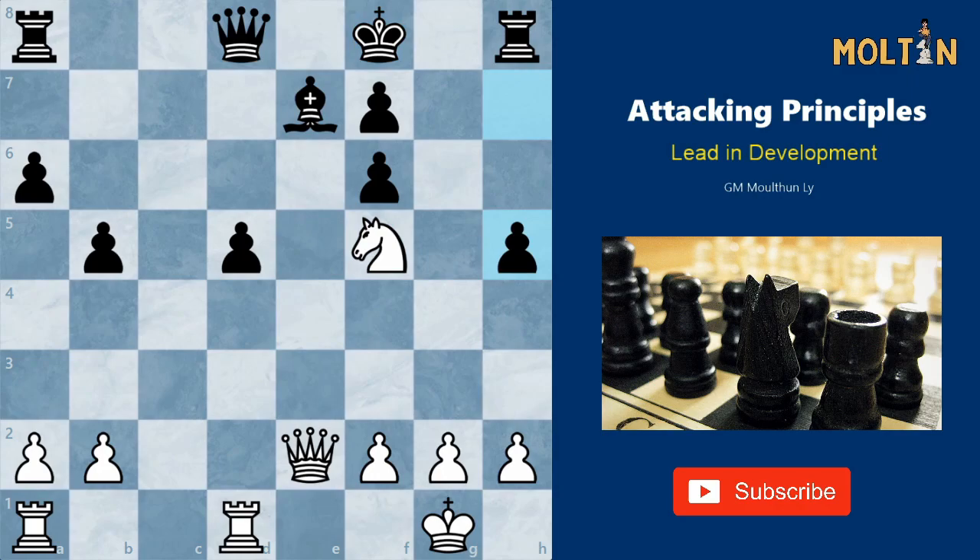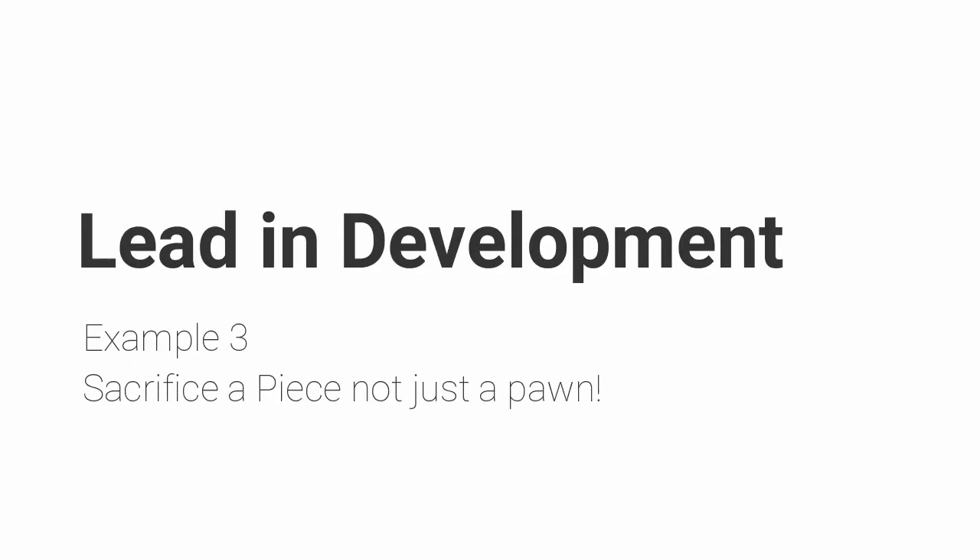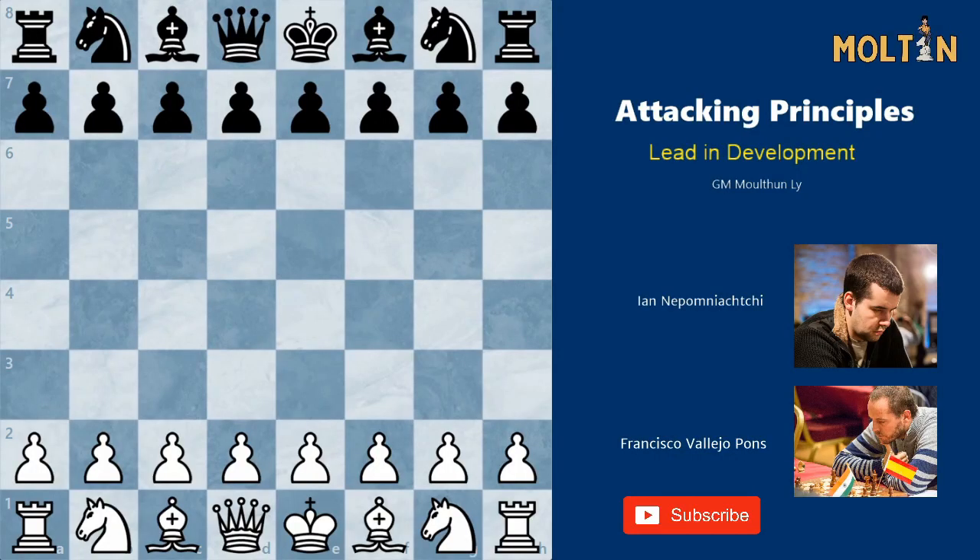Black plays king f8, white chucks the knight into the outpost on f5, black plays h5, and already white has a winning tactic. White plays rook takes d5, a very strong move, and after queen takes d5 the idea is queen takes e7, king g8, and queen takes f6 with the dual threats of knight e7 check forking king and queen, and queen g7 checkmate — both threats unstoppable. Therefore black resigned. A great attacking game by white utilizing the IQP concepts as well as his development lead.